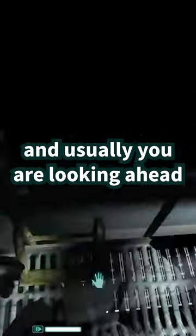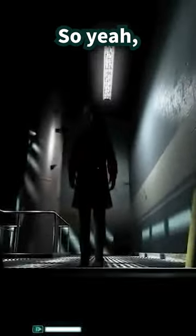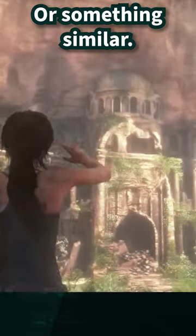Ladders work like corridors — there aren't many places to look, and usually you are looking ahead at where the ladder goes. So you can exploit this. Want something to happen that the player sees? Stick it at the end of a corridor or something similar.